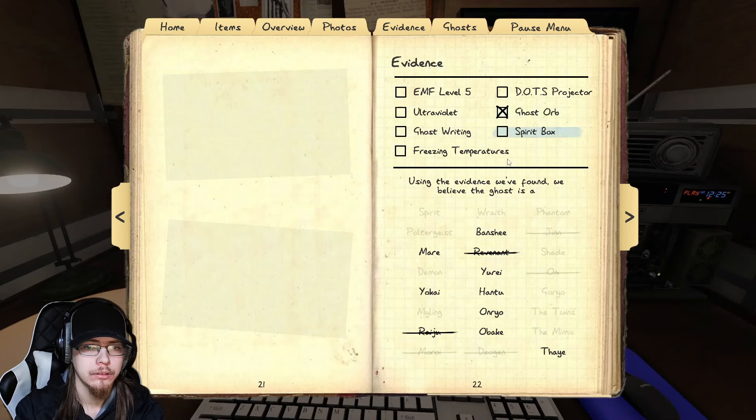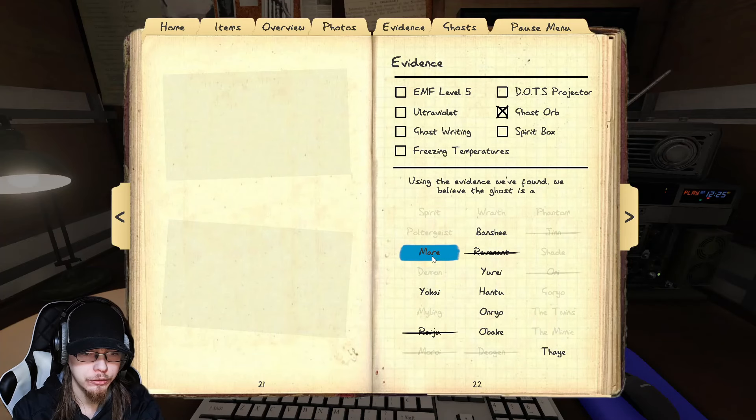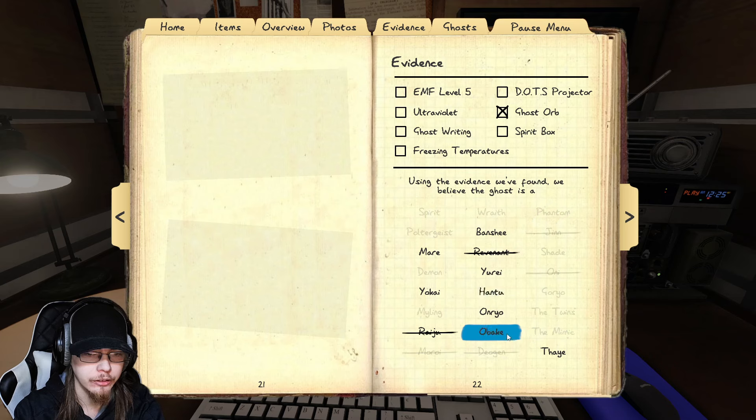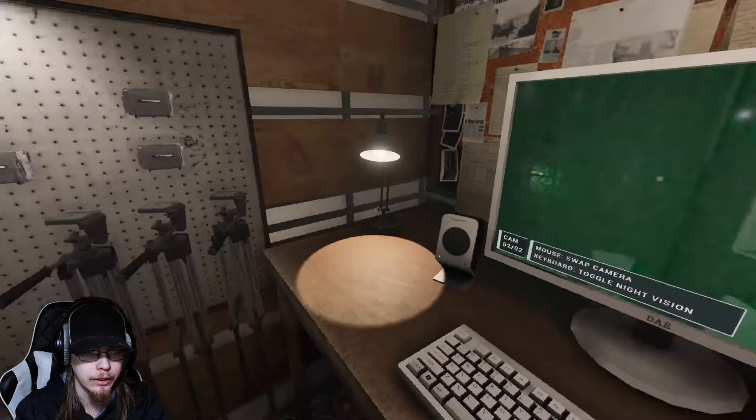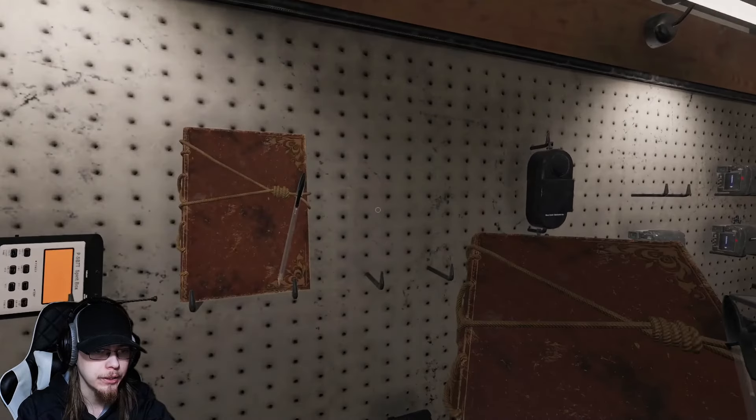Okay, we got ghost orbs. So that'll narrow it down to Mayor, Yuri, Banshee, Yokai, Hantu, Aniyo, Fake, Fae. Kinda saying it's gonna be a Fae.